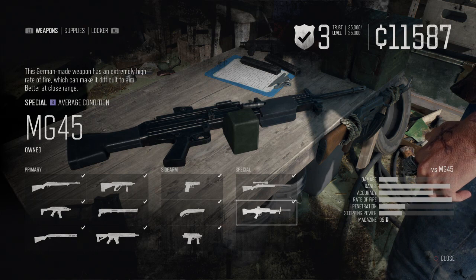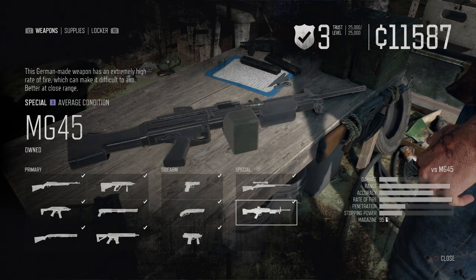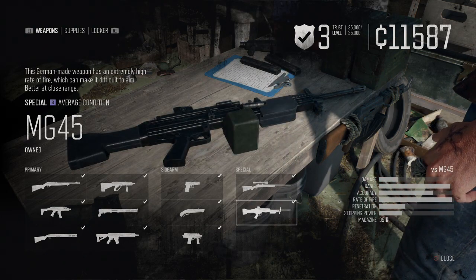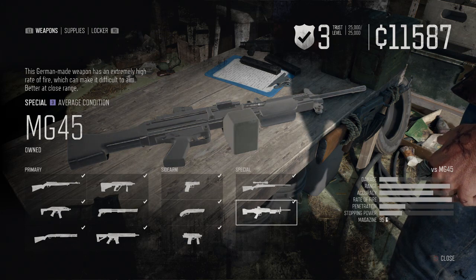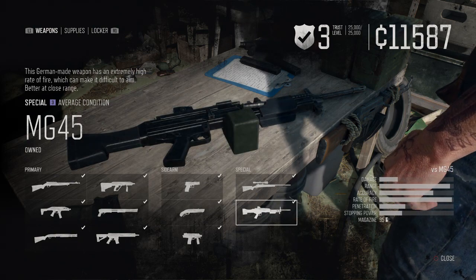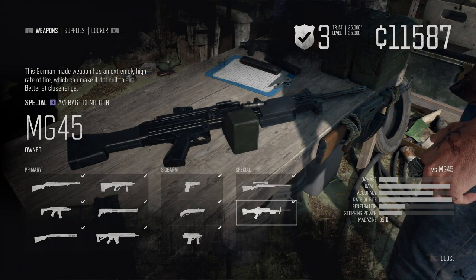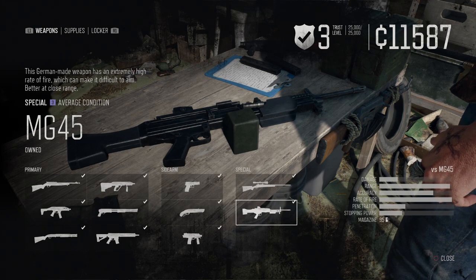The MG45 is going to be our special choice. This is a level 3 trust weapon — not really hard to get, but it is quite a grind if you want to reach level 3 in a camp early on. It's also available early in the open world, so pick it up if you see it. Just note that if you drop it, you won't be able to retrieve it from your locker — you need to purchase a weapon for it to go to your locker.